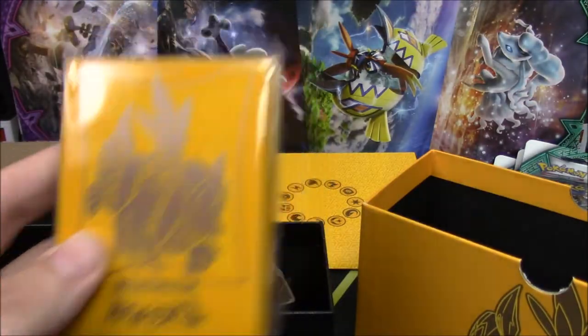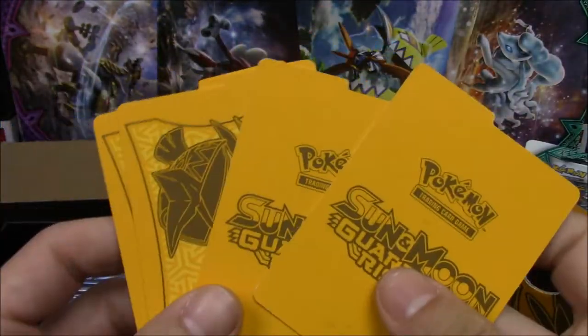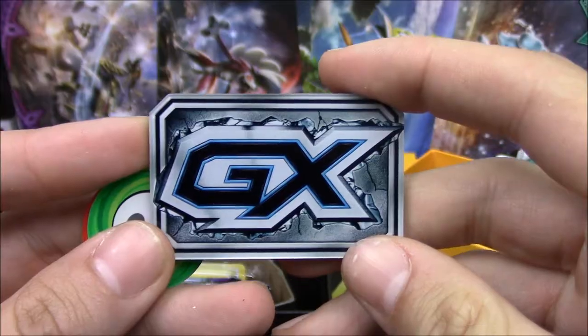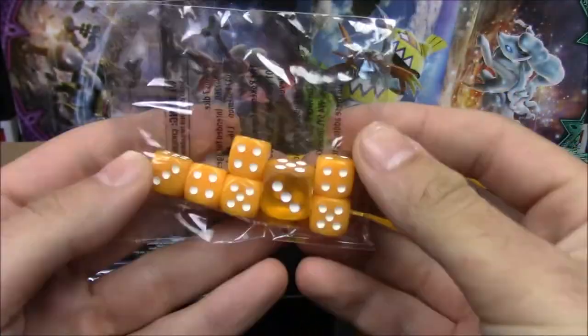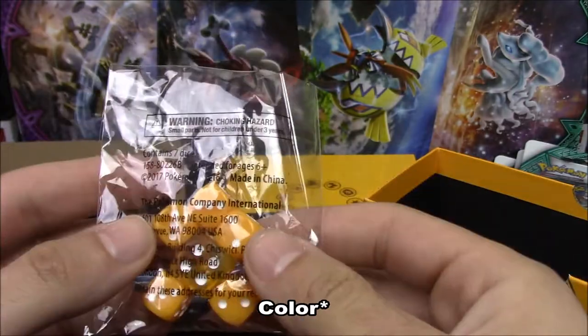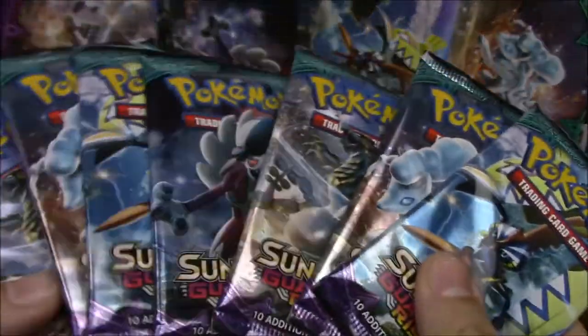Inside the box, as always, we have the sleeves, a code card — feel free to take that, not sure if it's redeemable yet — separators, the art on the back, Sun and Moon Guardians Rising right there. GX marker, burn and poison. Of course we have all the energies, Guardians Rising dice in a kind of yellowy-orangish shade, and eight packs of one of the coolest sets I've seen in a long time.